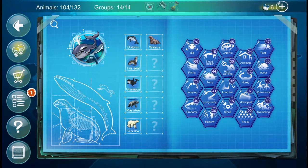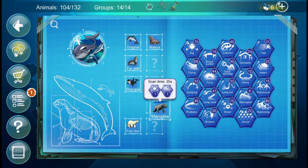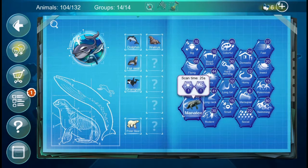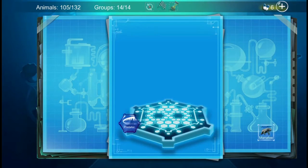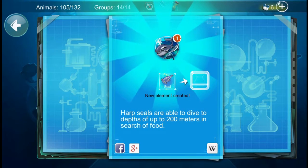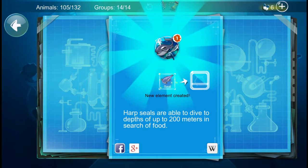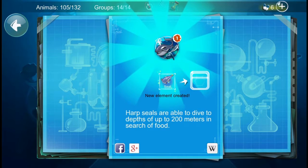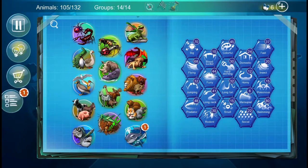The next combination is Manatee and Predator. These suggestions are quite confusing — I was going to say another shark, but we already have a shark. Oh, a seal — just a seal! Harp seals are able to dive to depths of up to 200 meters in search of food. We'll scan this one as well.